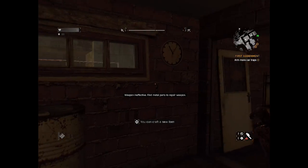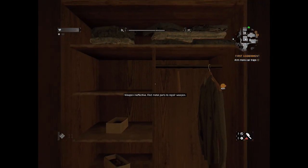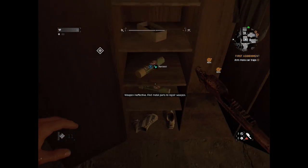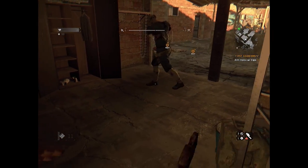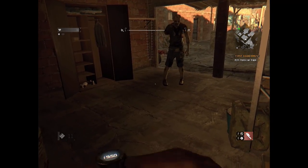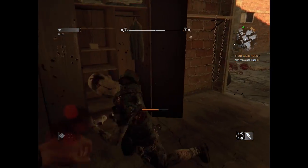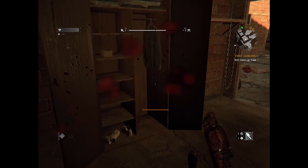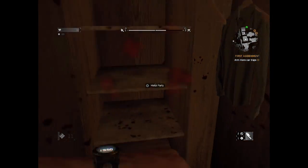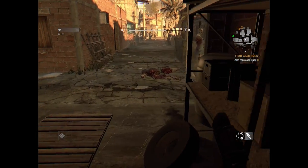I wonder if the water pipe is something we can just start using straight away — we'll have to double check. I can craft a new item apparently. Oh there's a zombie just here — hang on. I don't know if he's even noticed me yet. Quick, get all the things. Okay we now have enough stuff to repair this. We can take you down — you better sit down. Destroyed him. And metal parts — oh fantastic! And there's some more metal parts there as well. We have a weapon now that is working better.